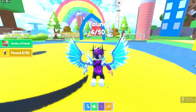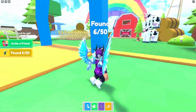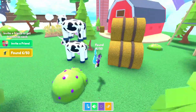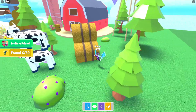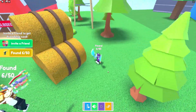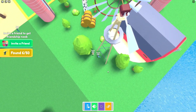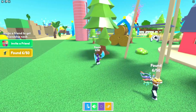Now let me test if this is a teleport to spawn button — yes it is. Let's check the rest of this farm. Nothing on the hay bales, and these cows are oddly stacked on top of each other. I think there might be a troll noob up here somewhere.